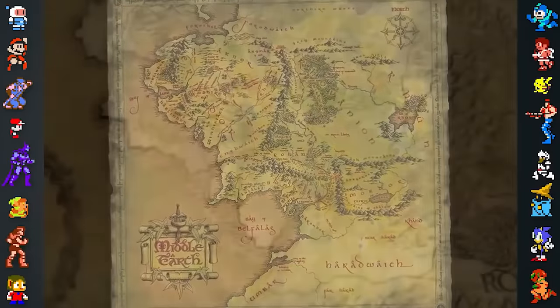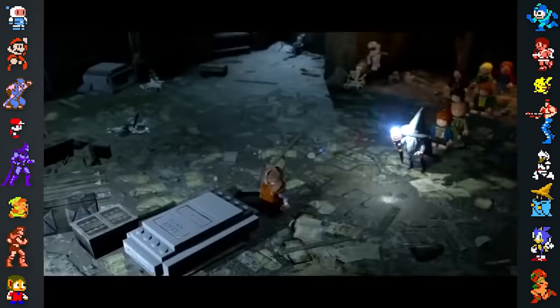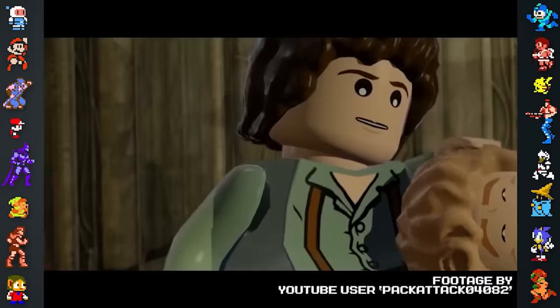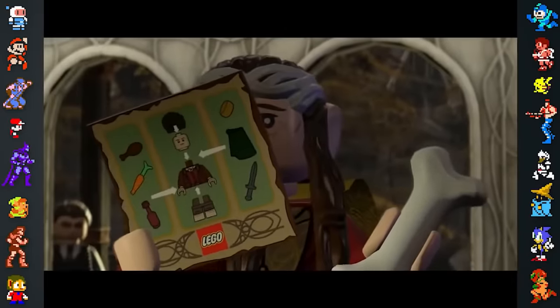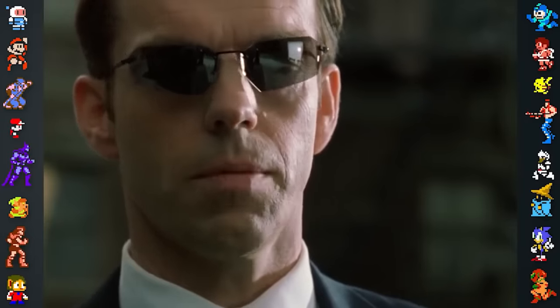Traveler's Tales used the actual map of Middle-Earth to guide their recreations of the areas seen in the films, with each location in the correct place on the map in relation to other areas. During the cutscene at the end of the level Weathertop, the Matrix character Agent Smith can be seen behind Elrond. Both Smith and Elrond were played by Hugo Weaving.